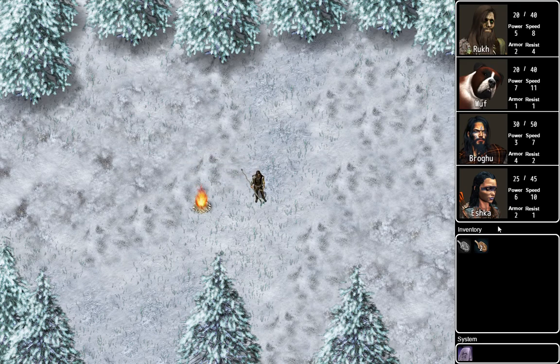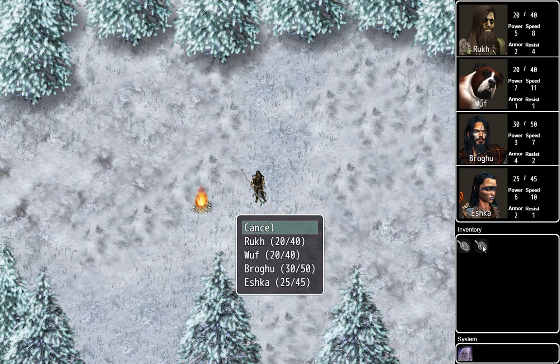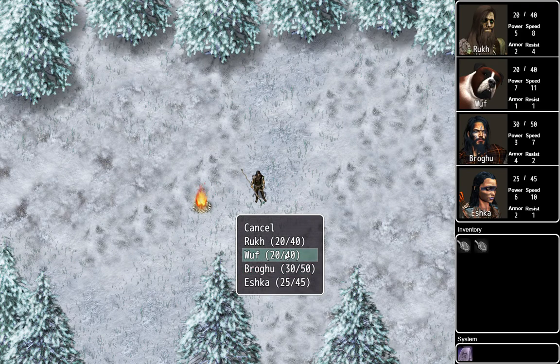Now we've got some damage to heal with steaks. When I go to eat the steak, it tells me everybody who's damaged and what their health is. I've got to feed my dog first — he gets a little animation, his health went up, and my steak went on cooldown.